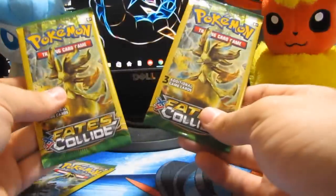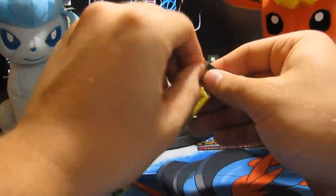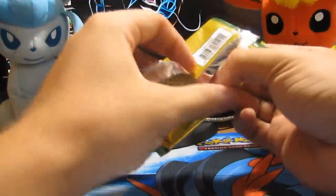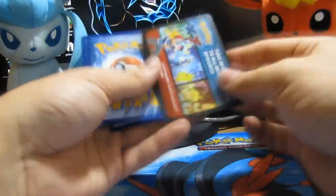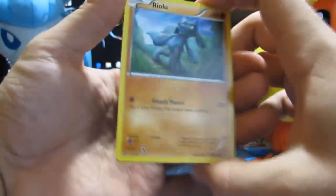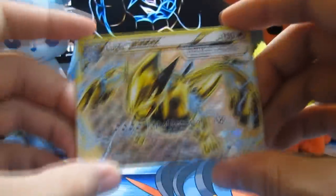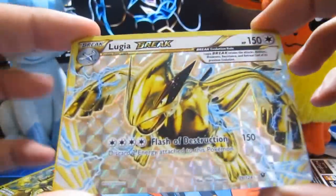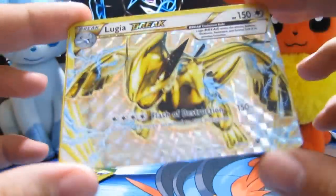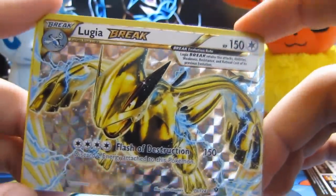Now we're on to our two Delphox Breaks. Let's at least get something good. I saw a little glimpse of something — what is it? What in the world? I've been looking for this card forever. I'm not even lying. This card is pretty cool. Let's zoom that in there really quick. This card is really nice. I really like the way it looks. And we also got a Wormadam.